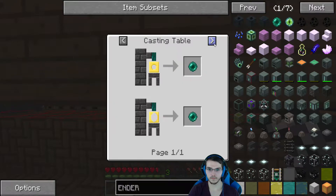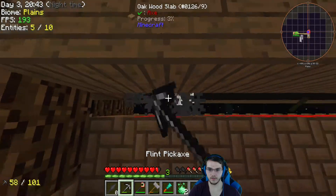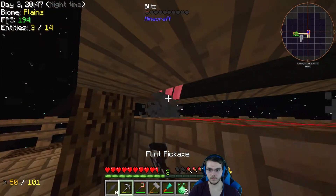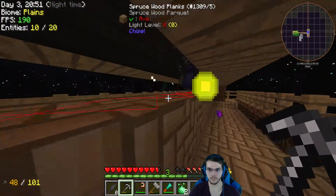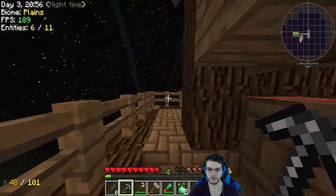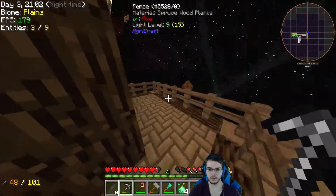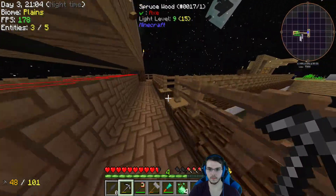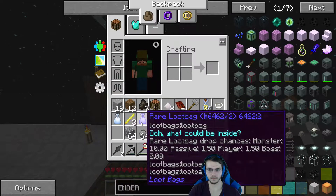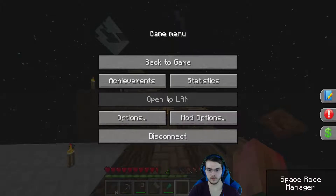You know what else sucks? Trying to get a stupid rubber tree. Loot bags though — I could potentially get an ender pearl from my loot bag. Is that another spruce? Hey, rubber tree! Nice. What did we need rubber for right now? A quest. Gotcha. Hey, redstone — four redstone. I'll take that.